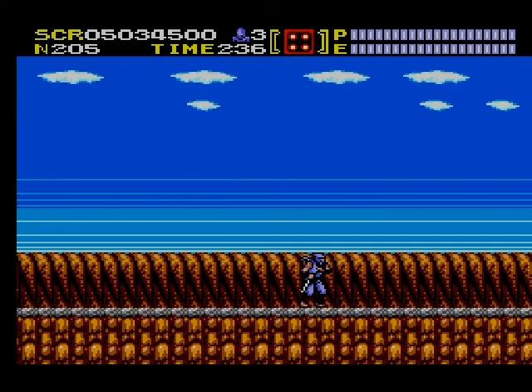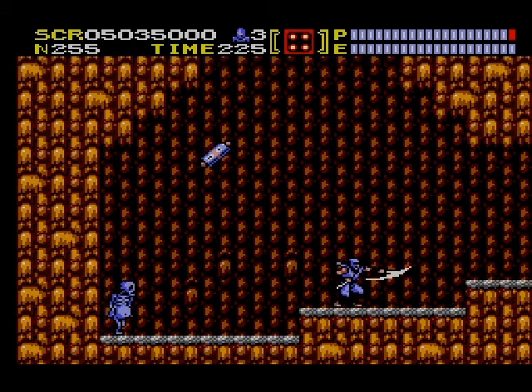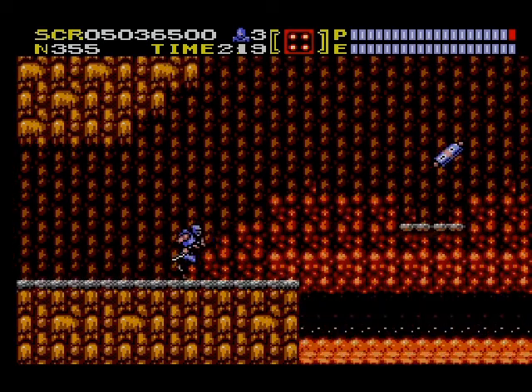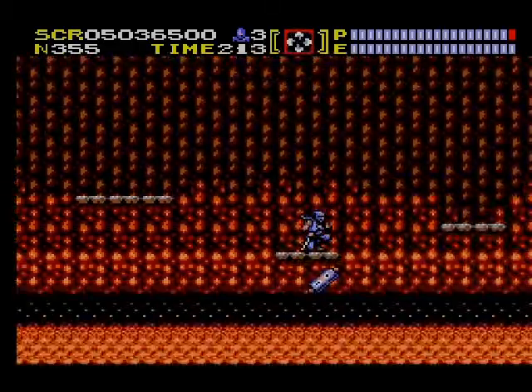Once again we have some discrepancies between gameplay and video. Everything is brown; it was white just a second ago, and the cave entrance shown as being vertical is apparently horizontal. This game really doesn't try to be consistent. But on the plus side we're seeing some new enemy types that are a bit closer to the classic games, which is kind of cool.